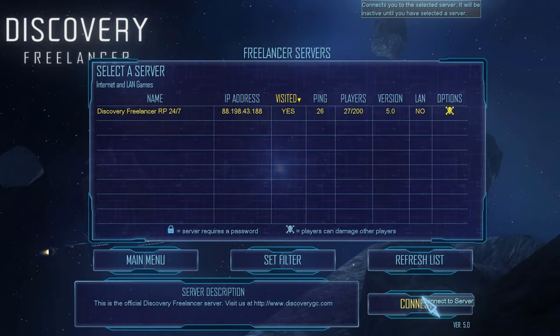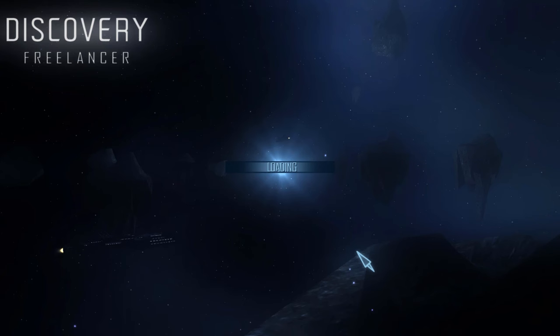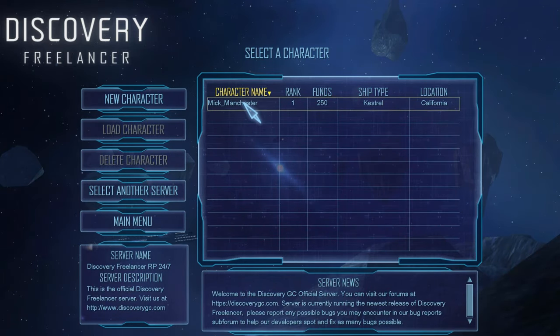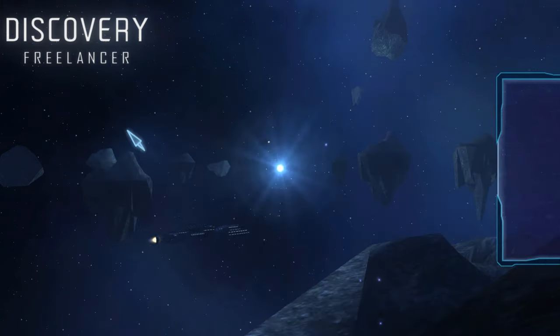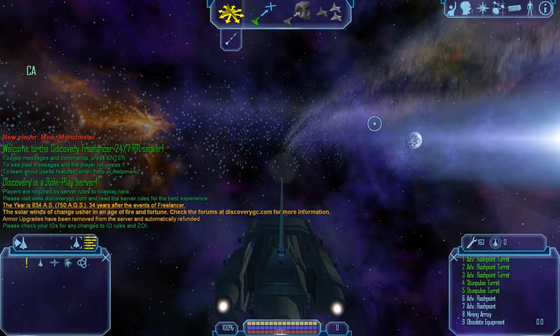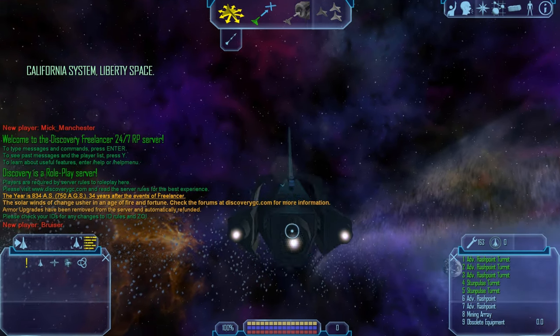Let's connect, load in, select that, and then load character. Wow, here we are — there's nobody near me at the moment.